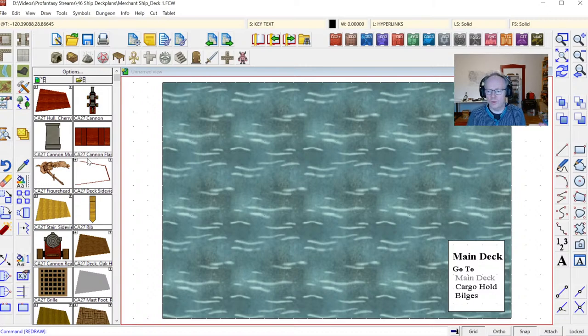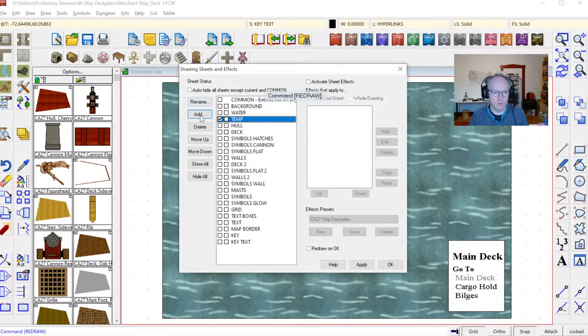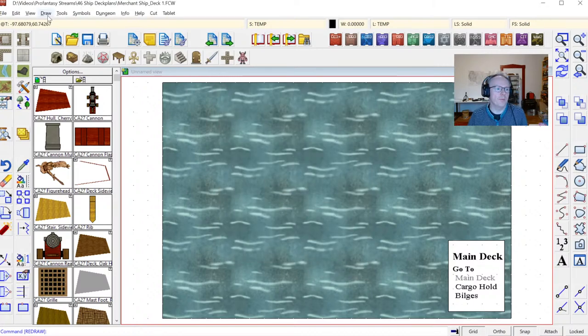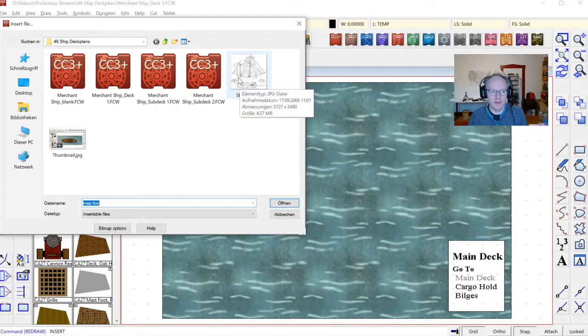Next we need the bitmap in our map so we can use it as a template. I could switch back and forth between Photoshop and Campaign Cartographer and try to copy things by eye, but I'm much better off importing the JPEG and actually tracing over the image I have. For that I'm going to set up a new sheet to keep the template separate and be able to put an effect on it. I'll add a temp sheet and also switch to the temp layer that's already in there. Then I'll go up to the Draw menu — Draw, Insert File — and here's my ship plan already saved in the correct location.